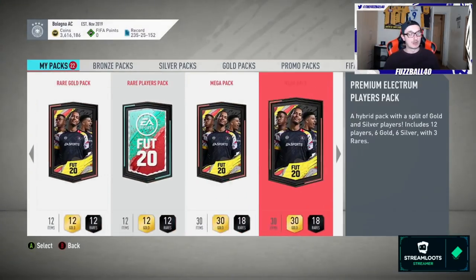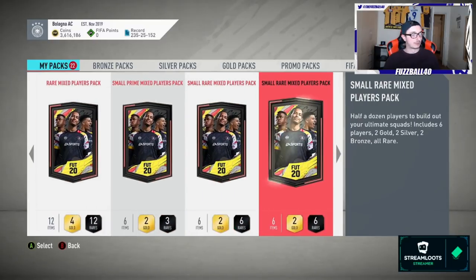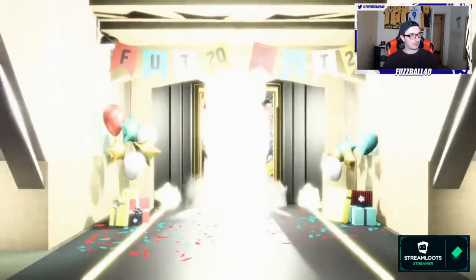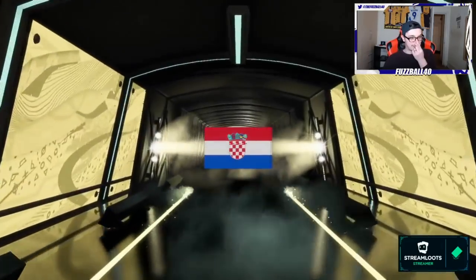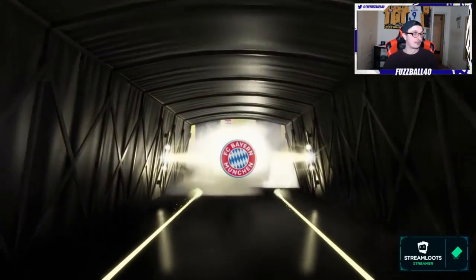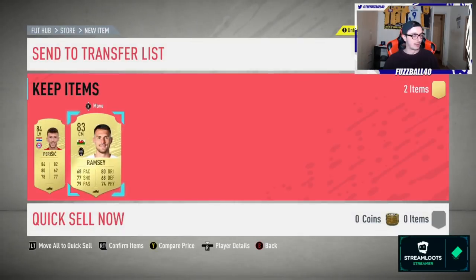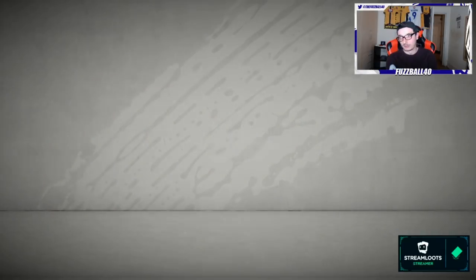If you're looking to buy silver pairs to complete teams, now is your time — the market's very low, so make sure you buy into them. We got a border walkout — an elite — so we might as well do the 83-plus and see what we get. He's untradeable so he can be used when we recycle through. Ramsey — not too bad, could be a lot worse.